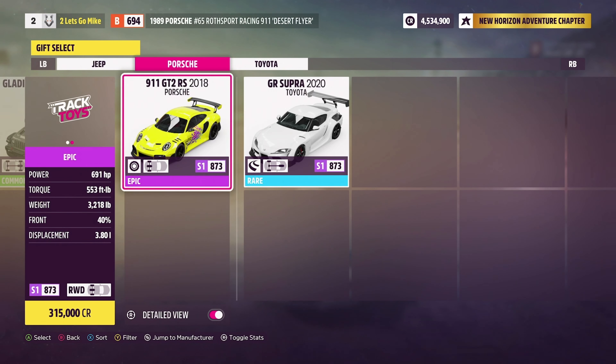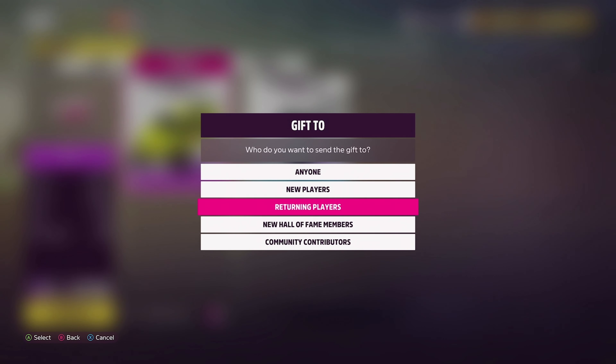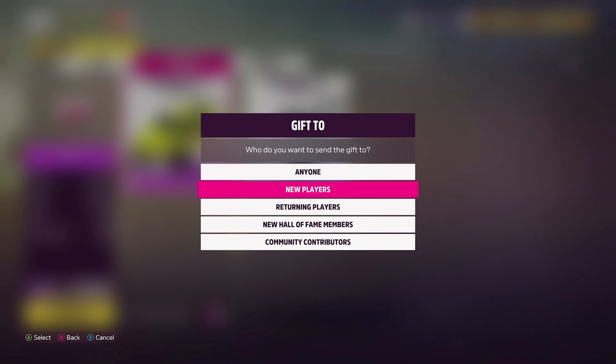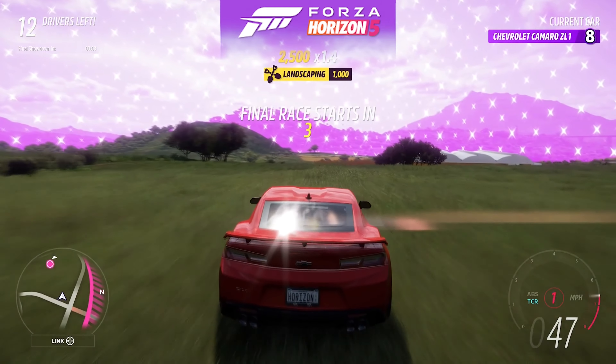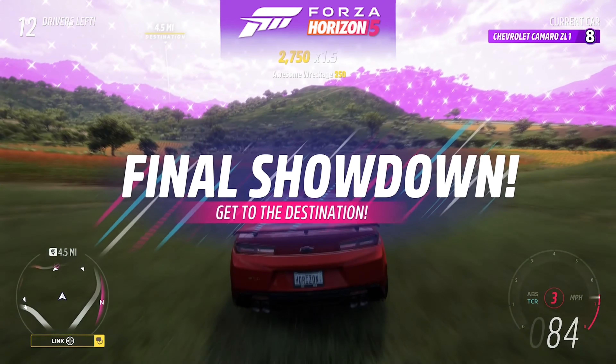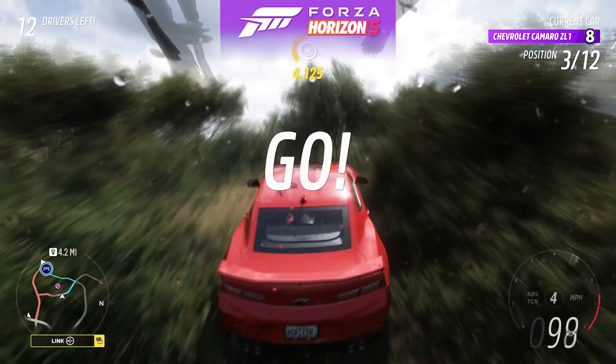Moving on from those game modes, we got some clarification finally on the Gift Drop system. Notably, you cannot give gift drops to specific players or even just random people on your friends list — it essentially has to be randomly selected from the player base as a whole. There's no way to gift cars to specific players. Think of it kind of like Wonder Trade from Pokémon but only going one way. I feel like I'm going to have to create some unique signature car to give away on these.